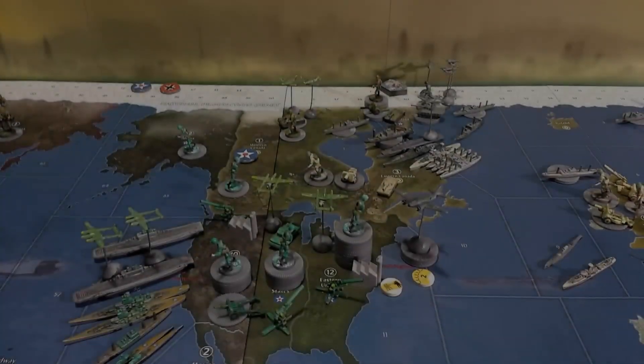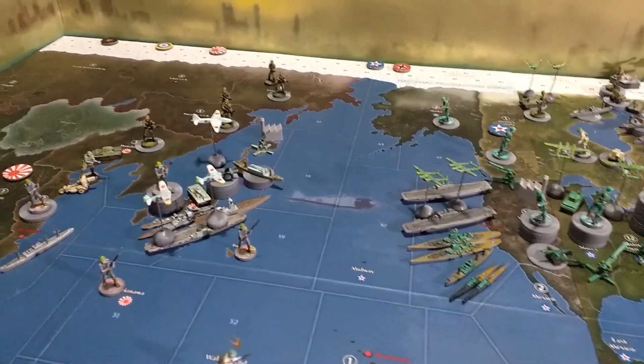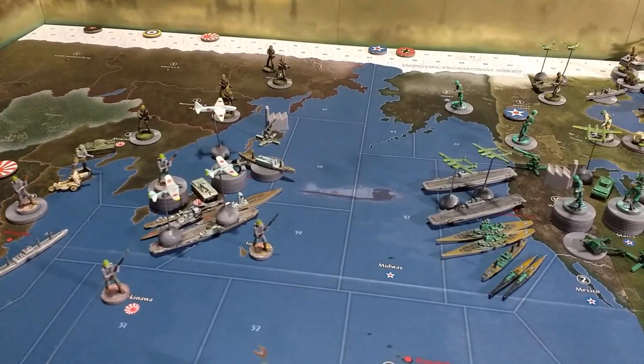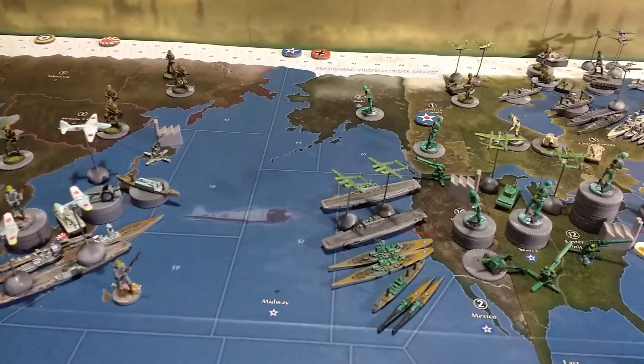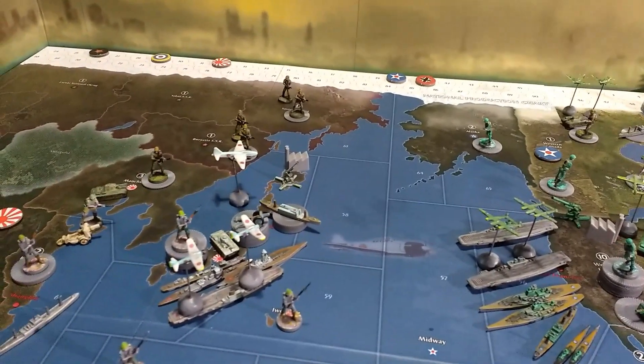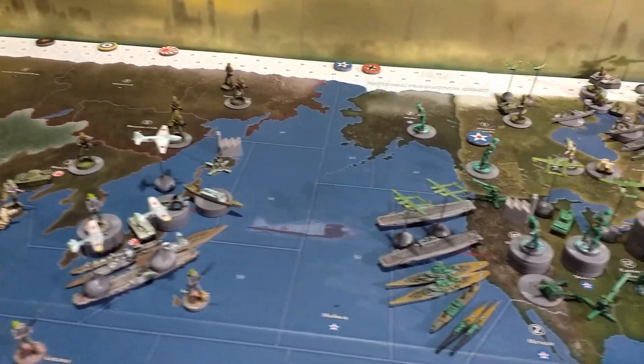So far in turn number five, the Soviets have had their go with no action taking place. Germany are having their go — there's going to be one small piece of action. In the Pacific, Japan are still trying to find a way forward after the big battle in Midway and Sea Zone 56 off San Francisco. They've got a lot of work to try and catch up — they really have had a hard time of it.